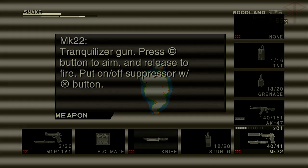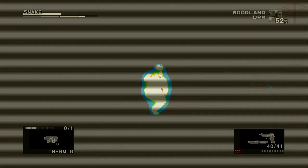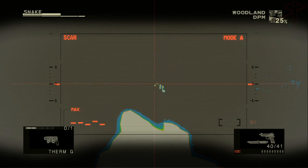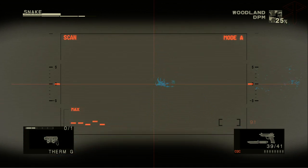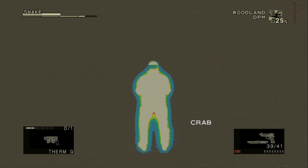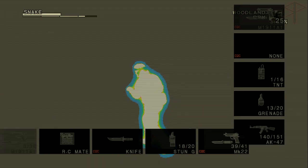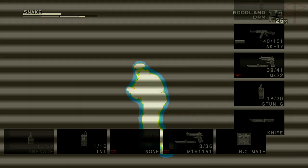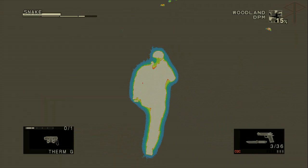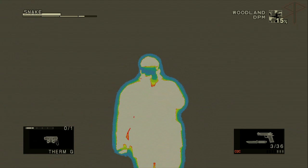Let me see if I can tranquilize this thing. Can't see shit. It's got the Zs — I captured a crab! I don't know what I can do with that, though. You can equip it. I know you can throw a snake at people and freak them out. I am totally turned around.